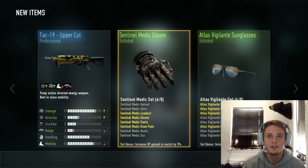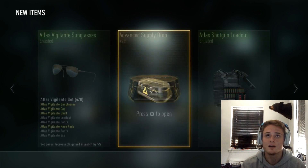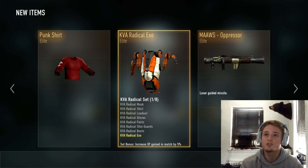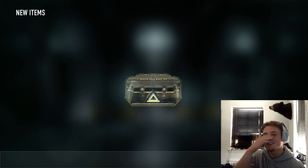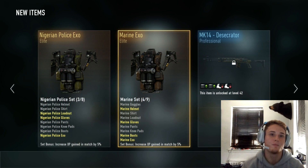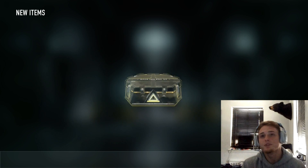Got it from a regular supply drop, that's pretty sick. Getting some medic stuff — nothing really good there unfortunately. Not that great of a start. We got a triple elite here, that's pretty cool — Punctured. The Maw's Oppressor — one of my friends goes into Search and Destroy and literally all he uses is the Maw's and a grenade launcher. Nothing really good from that one either.